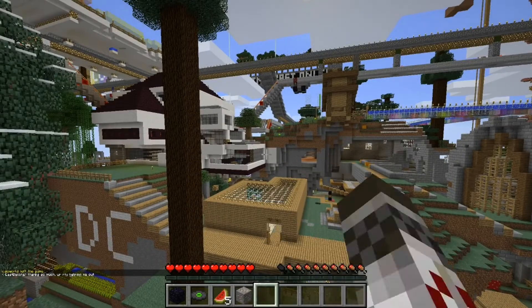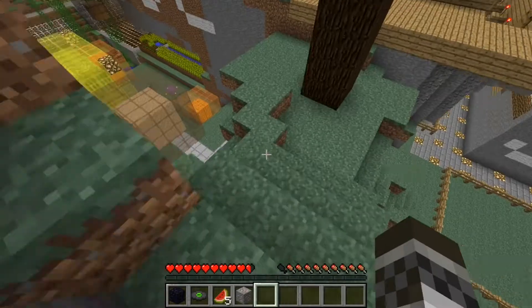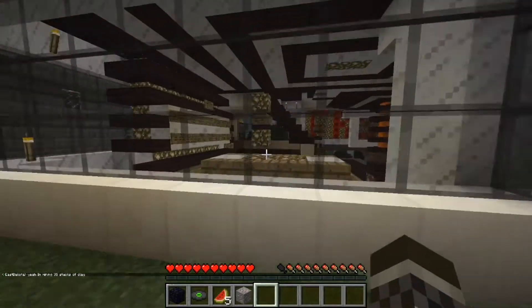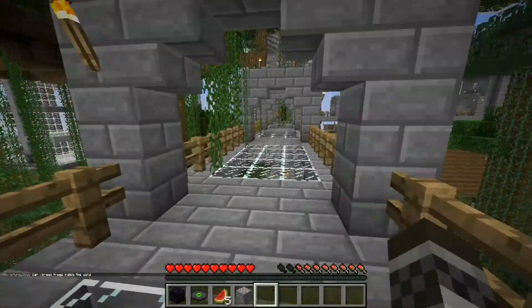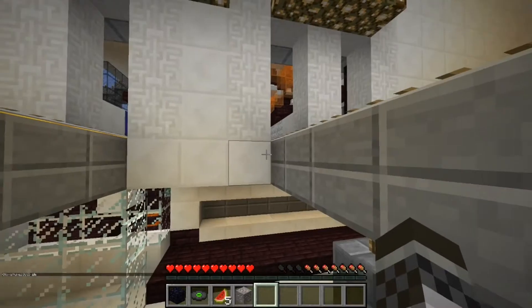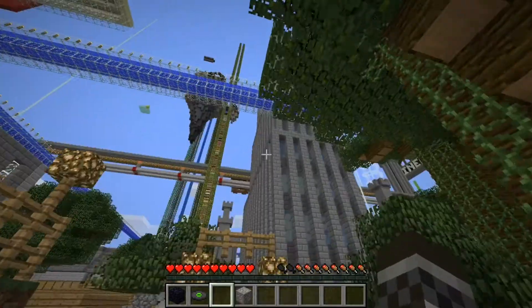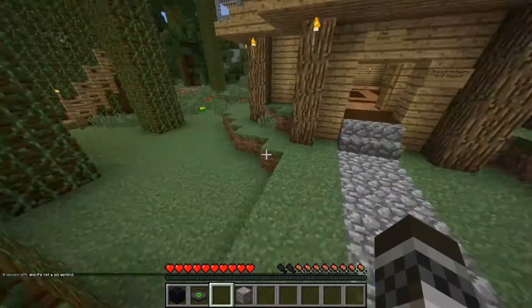It looks like we've got a modern house right there — I want to check that one out. And mooshrooms, tons of mooshrooms. I wonder how they got those there. Look at this house, this looks amazing. So let's figure out a way in here — tons of signs. Look at this bridge with towers all around. It might not be a house — I think this is the transportation hub. So it is now time to go make a name for ourselves and leave our own mark on this server.